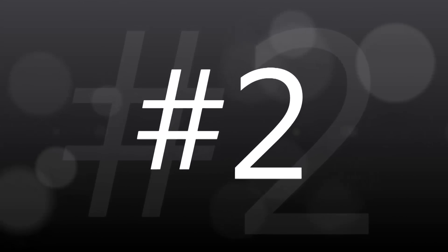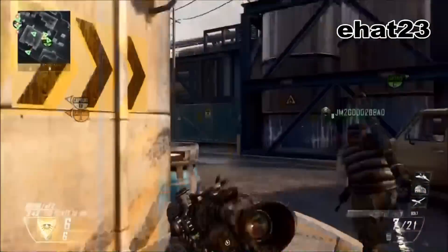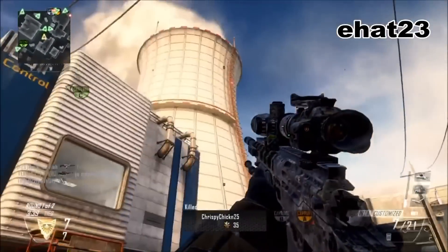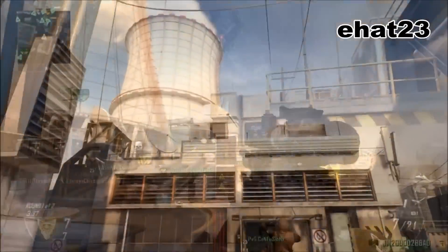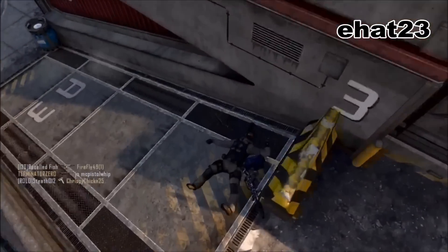Number 2 comes to us from EHAT23 on the map of Meltdown. Look at this throw — off of the nuclear silo, hitting the man on top of the head. A hit to the top of the head actually makes more sense than dying from a hit to the ankle or the foot.